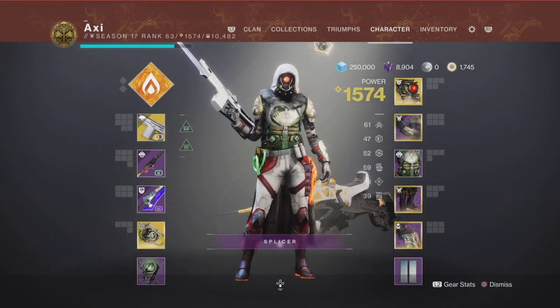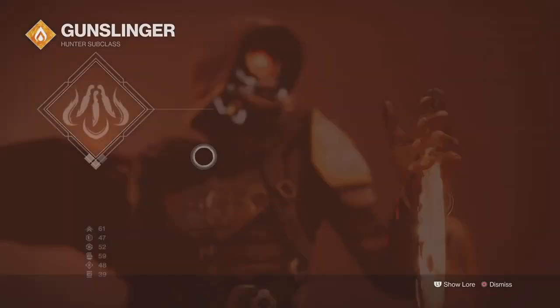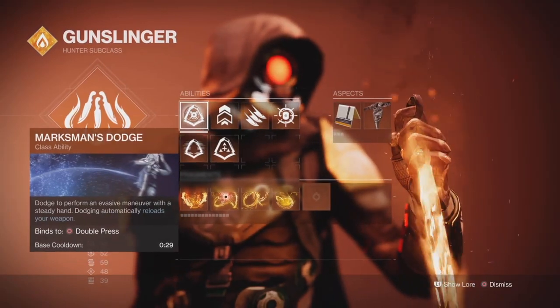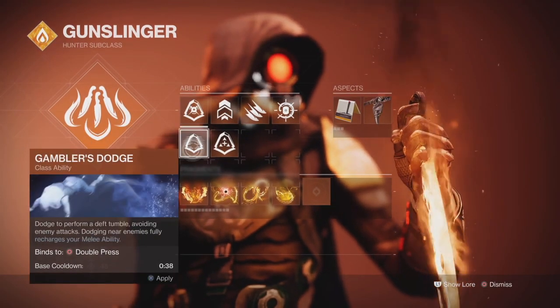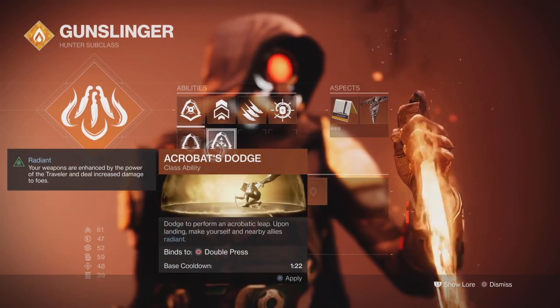To make this build even better, I recommend being on at least 70 mobility. I also recommend using the Marksman dodge because the base cooldown is 29 seconds, compared to 38 seconds on Gambler's dodge. It's your choice, but don't use Acrobat dodge. Just don't.